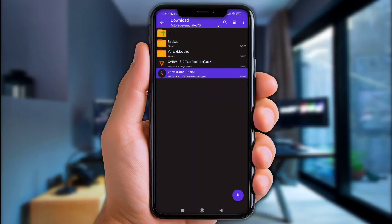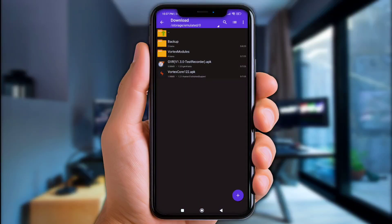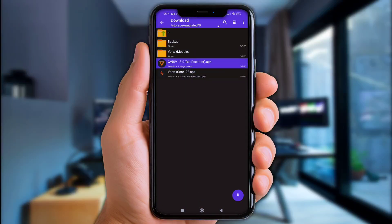Install or update the Vortex Core app, then install GVR Game Booster.